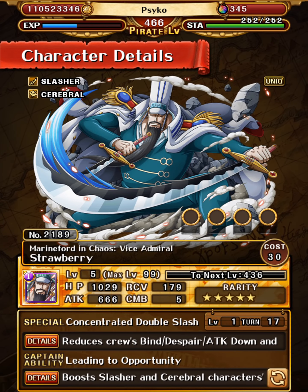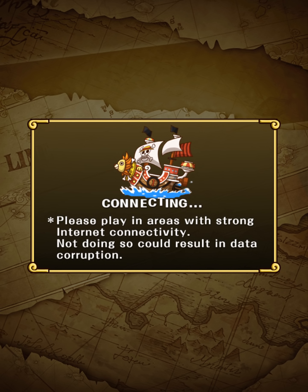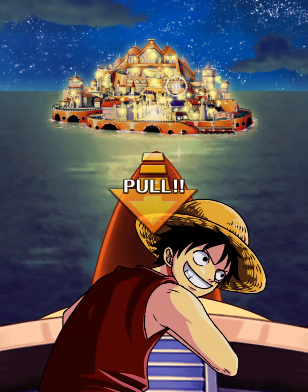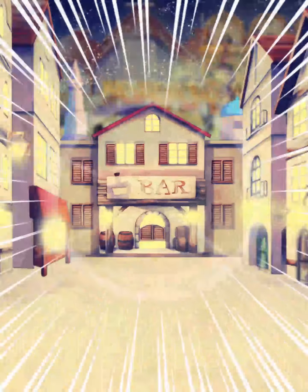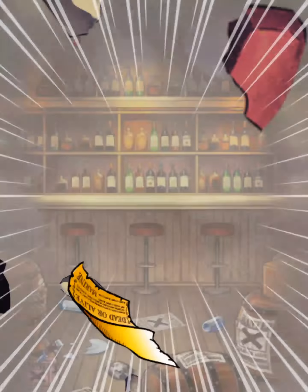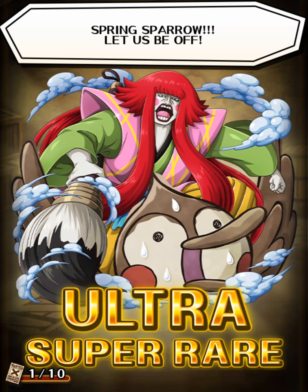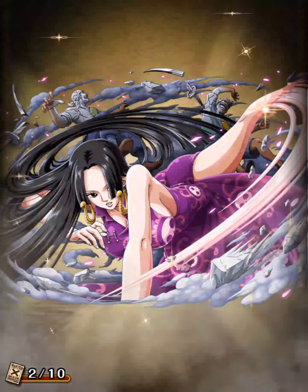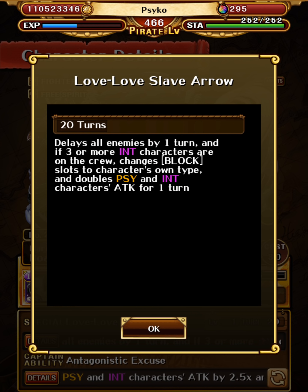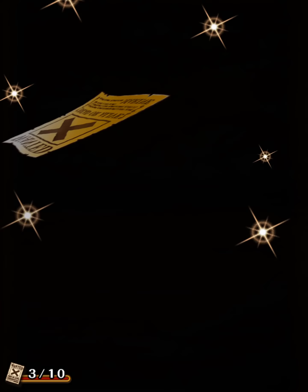Let's start there again, but whatever, I'm going to take it. Now we are going to get a guaranteed legend on the last poster. Nice, that's Boa Hancock — she is a really good unit. So I got the AWP boost and ATK boost for WB Marko already.